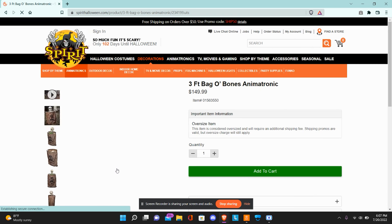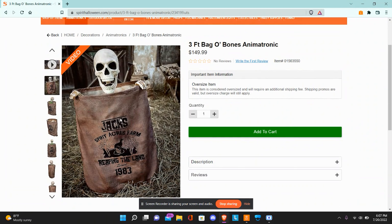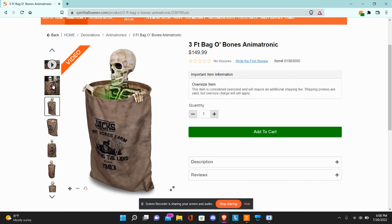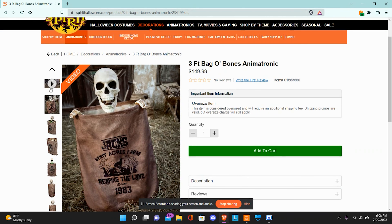Let's start off with the Bag of Bones animatronic. This is a three-foot animatronic from Techie, very similar — pretty much the exact same thing — as the goblin animatronic they made for Home Depot, just without the goblin. It's just this little skeleton that pops out of a bag. From the looks of it, it's the exact same skeleton and mechanism, just with the front of the bag customized with the Spirit logo and Spirit Acres Farm branding, which is a reference to 2018.